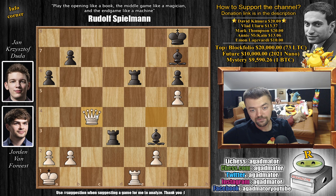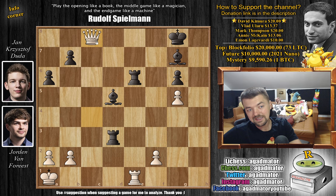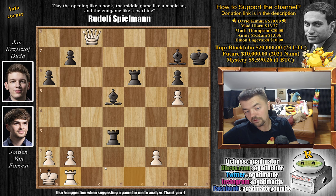After King to g8, we have Queen to c4. But now Duda simply attacks the Queen. You can never capture here because this is always checkmate. Queen to c4 now with a double attack on the Rook. But just Bishop to d5. And now Queen to c8 check, King to h7. You can never capture again because just Rook to d1 checkmate. You have to move the Rook, otherwise Rook captures on e1 will be checkmate. So Rook to b1 is played.